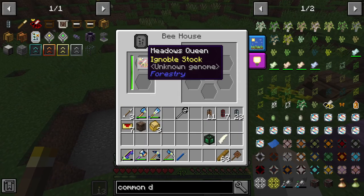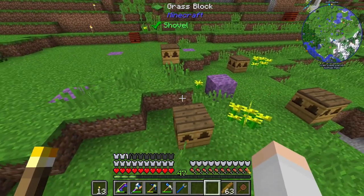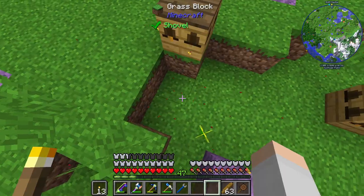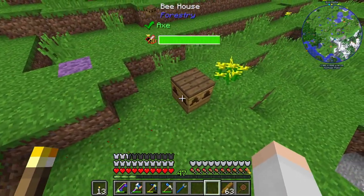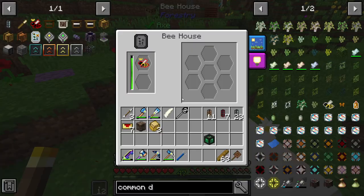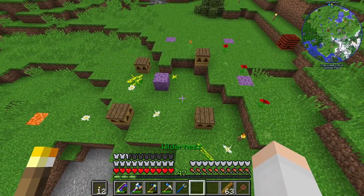For now we'll just temporarily work out here in the open so you can see the bees working. There was a particle just now — I think that meant nothing. As you can see, it's gonna take a while for all this to go down, and when it reaches the bottom that's when we'll get our honeycombs, princesses, and drones.